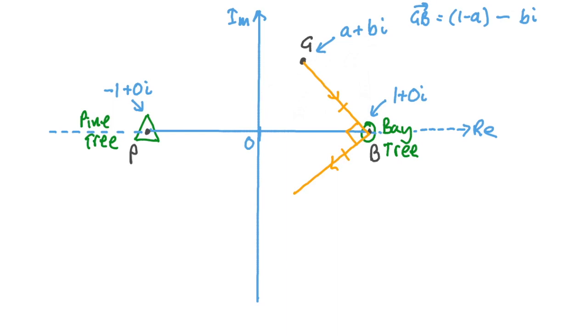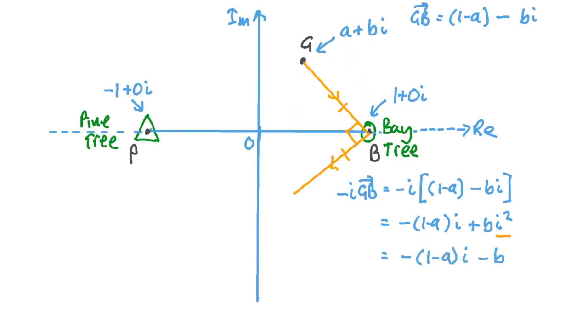Next we turn 90 degrees clockwise and walk the same distance. On the complex plane, we multiply a vector by −i to rotate it 90 degrees clockwise. So −i × gb = −i × ((1 − a) − bi). Multiplying through gives −(1 − a)i + bi², and since i² = −1, that last term becomes −b. Putting the real component first: −b − (1 − a)i, which we can rewrite as −b + (a − 1)i. To find point b dash, we lay this vector from the bay tree: vector ob dash = vector ob + vector bb dash = (1 + 0i) + (−b + (a − 1)i).